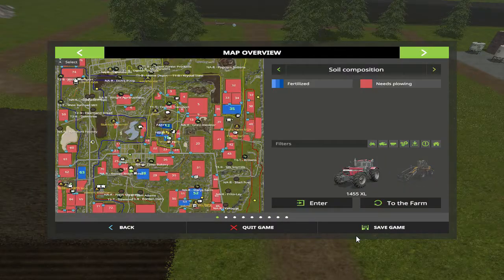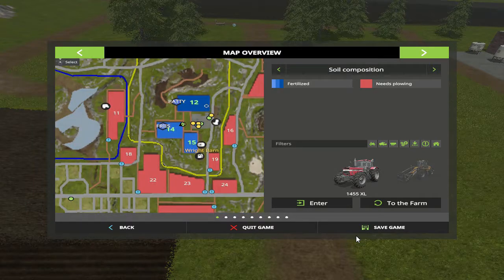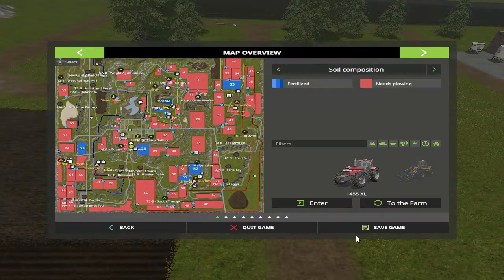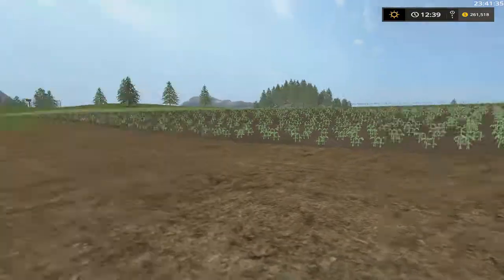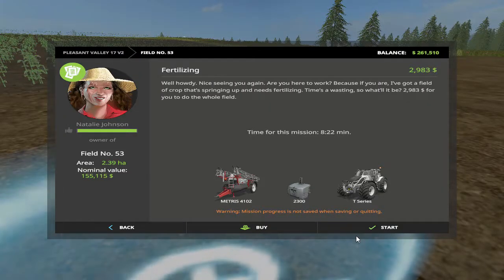Let's take a look at the map real quick and zoom in. As you can see — see how it's darker blue? That is our last fertilization. We are done, we just gotta get these two fields and these other fields. And you see how this field is fertilized? This is what I was wanting to do folks — with the money. Natalie Johnson, 155,115 for this field. I love it, I love it folks!